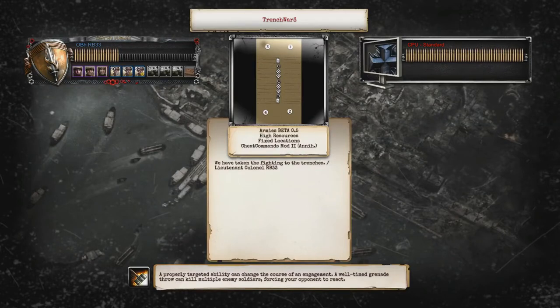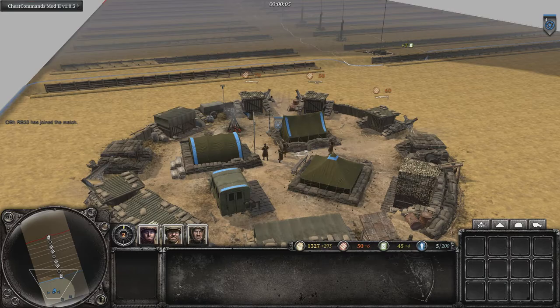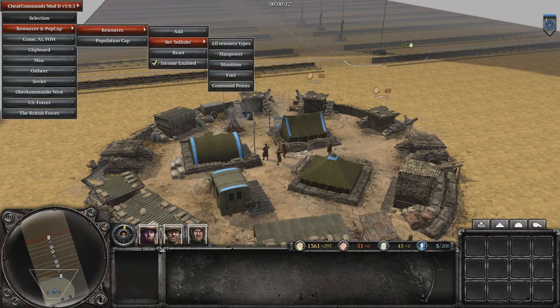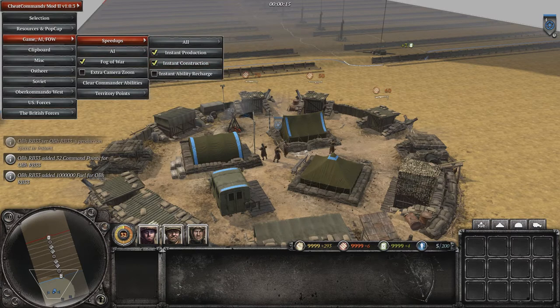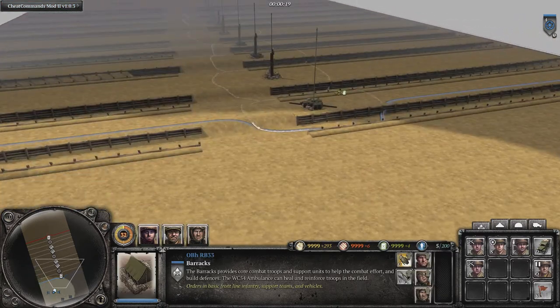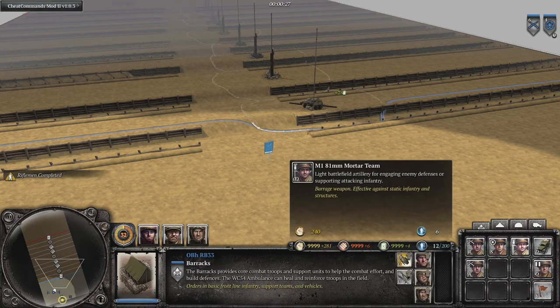Today I will show off my mod armies for Company of Heroes 2. This video will specifically go through most of the American infantry units, which share the same types across each nation's weapons. The types of units and even the names are the same across the different armies — so for example, if you see a combined squad in the U.S. Army, you will see a combined squad in the other armies as well.